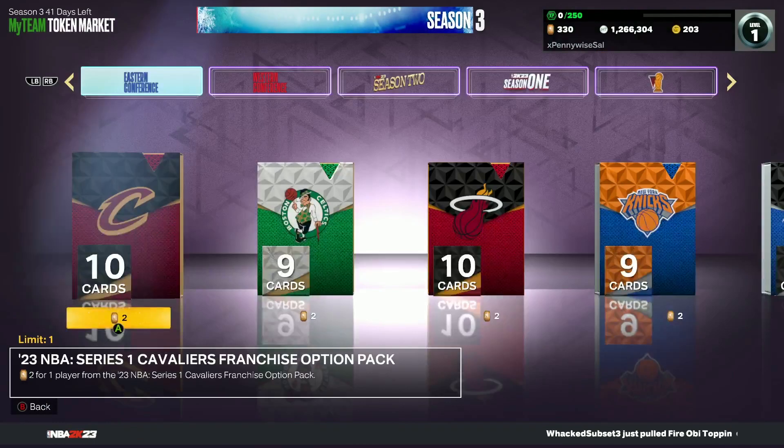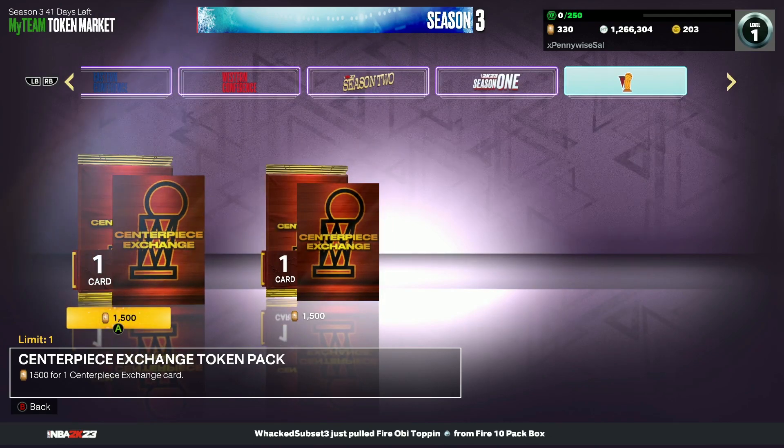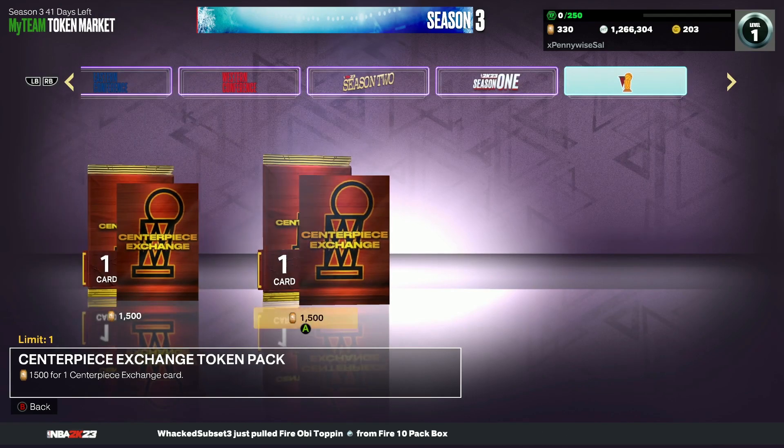The other two are going to be from the token market. Just like Season 2, you're able to get two of these centerpiece exchanges for 1,500 tokens each. 1,500 tokens for one centerpiece — that's going to be number 14 and number 15.